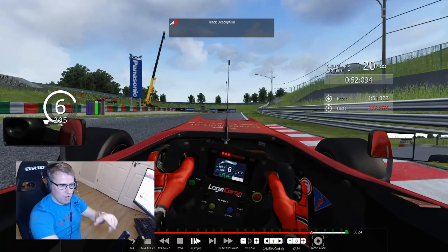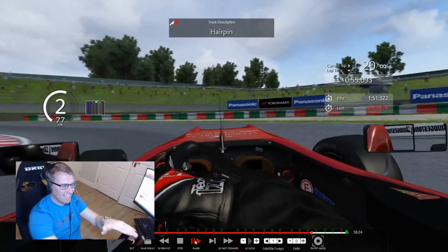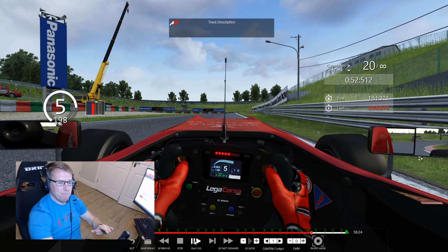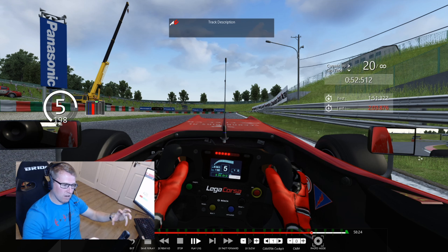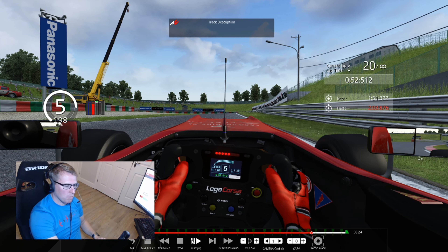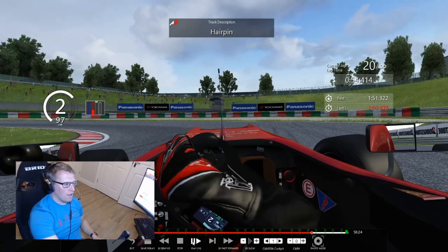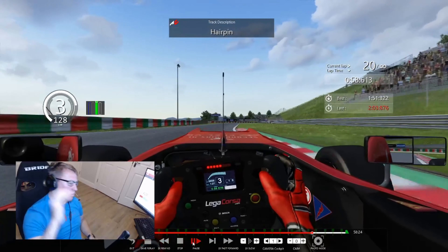You turn in here and brake right at the end of this curb on the right — that's my braking point. Down to second gear. My braking wasn't great there — I was afraid of locking up. Brake hard. If you brake harder at higher speed your tyres are less likely to lock up. As they start slowing down and you still have full pressure on, they're much more likely to lock up. I did lock up slightly and ran quite wide there. Wasn't great, but didn't lose a hell of a lot of time.